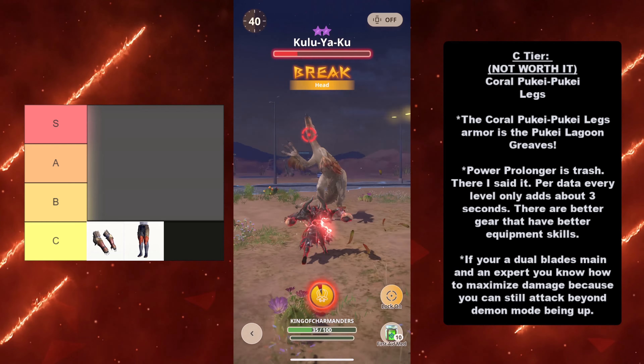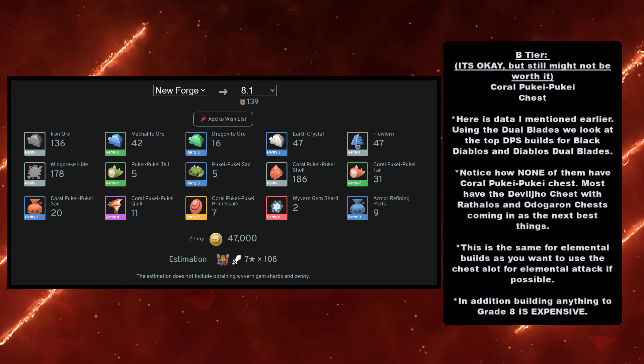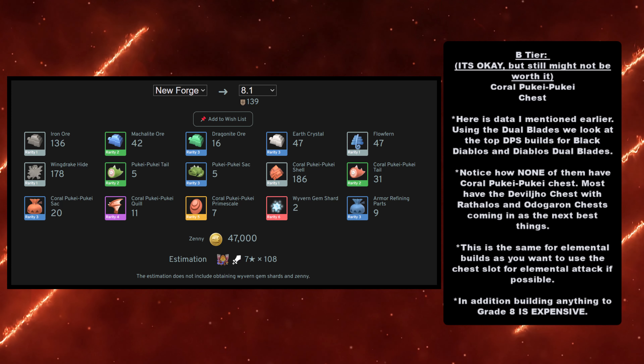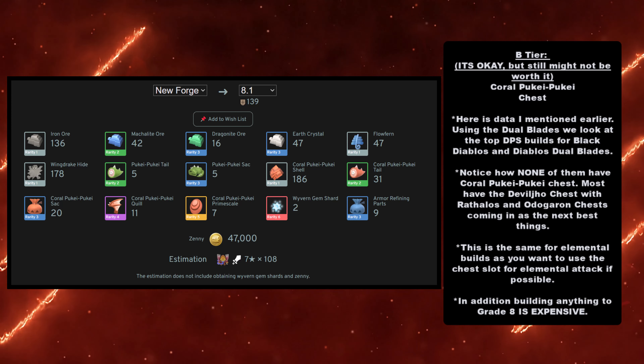In addition, building anything to grade 8 is expensive. If we use the data — thank you MHN.Quest, that link is going to be in the description — it takes 108 seven-star Coral Puke Puke to be able to fully build a grade 8 from scratch Coral Puke Puke Chest. To make matters worse, the estimation does not include obtaining Wyvern Gem Shards and Zenny. You need 47,000 Zenny and you also need two Wyvern Gem Shards. For those of you that don't live in a place like Japan where group play can carry you, or if you're not willing to spend gems to double up, two Wyvern Gem Shards is a lot.